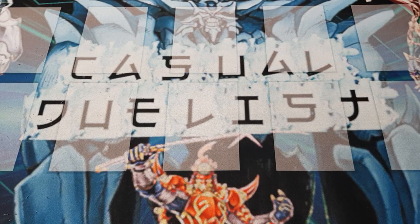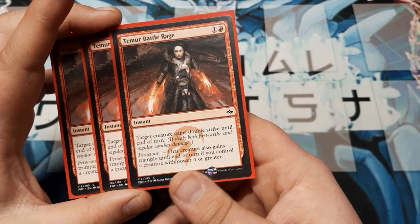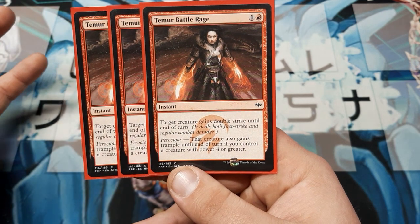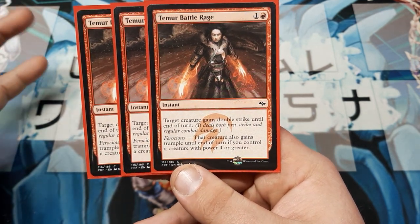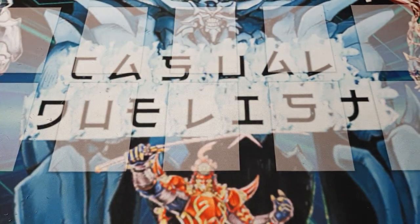Going into our actual spell spells now. We are going to run three copies of Temur's Battle Rage. This instant costs two. Target creature gains double strike until end of turn — so first and regular strikes. And Ferocious: we'll also gain Trample if you have a creature with four or more power. That's awesome.